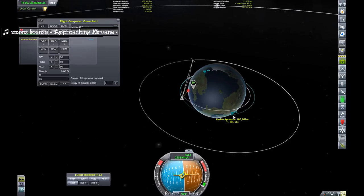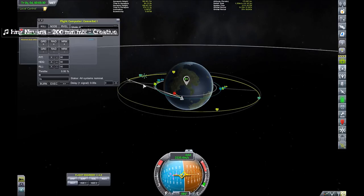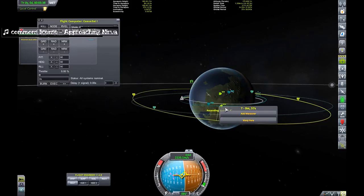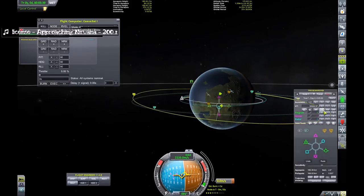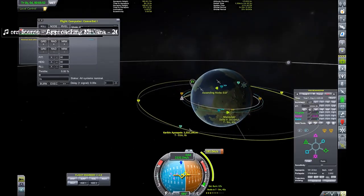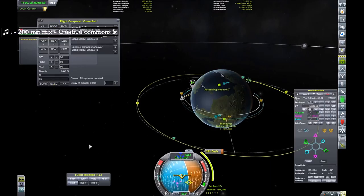I'm looking at Comsat 1 and I'm going to realise pretty shortly that Comsat 1 is a dead stick — basically useless, but we'll get there. So I'm just matching orbits at the moment. Actually I'm matching planes by the looks of it, so I'm going to drop the plane down to match the plane of Comsat 1 — which is a mistake in itself, as we'll find out later.